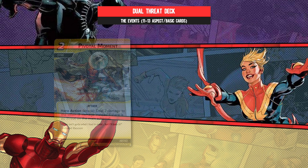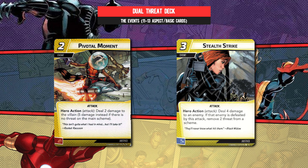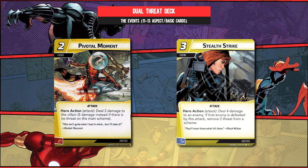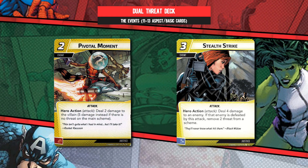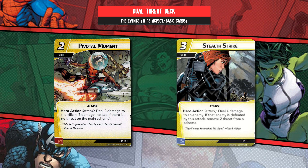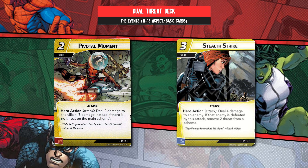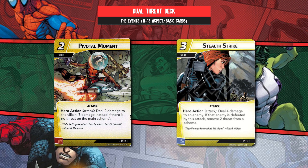Then we have Pivotal Moment and Stealth Strike to round out the spell slinging. To be clear, you will have to wait for the pivotal moment to play this card, because it being focused on the villain only, you'll likely be pushed into advanced stages or defeat the boss entirely with this. But still, in this deck it's a nice addition. And Stealth Strike doesn't feel very stealthy, but provided you get the proc off, it is value on a stick.